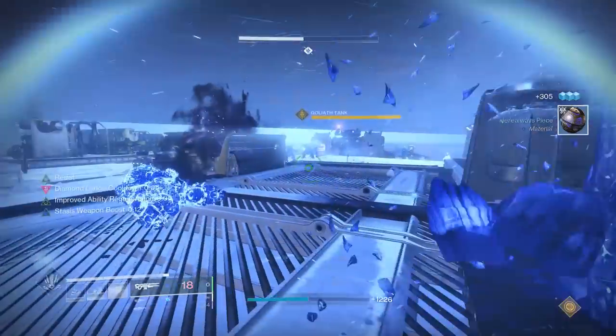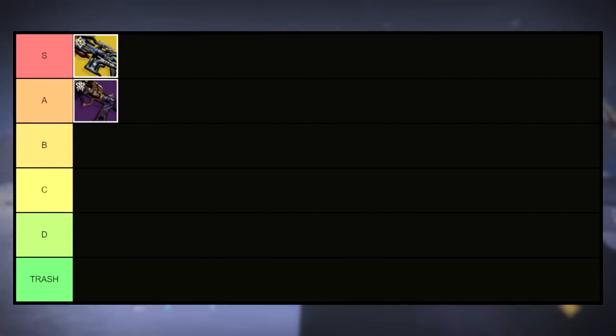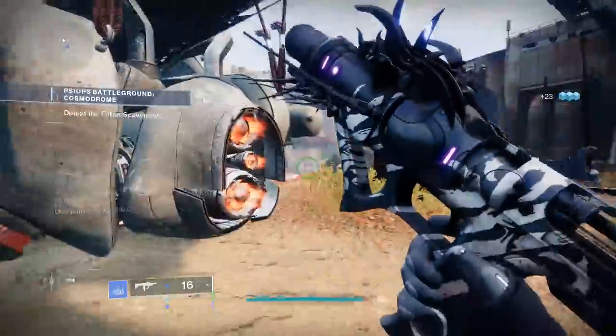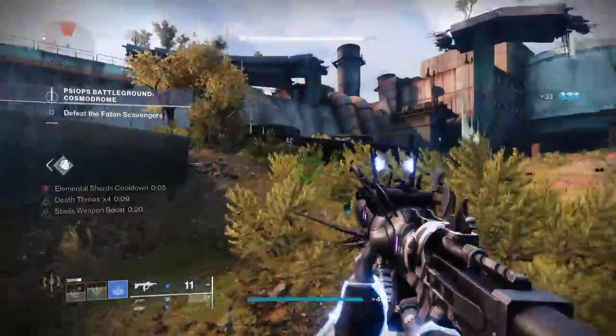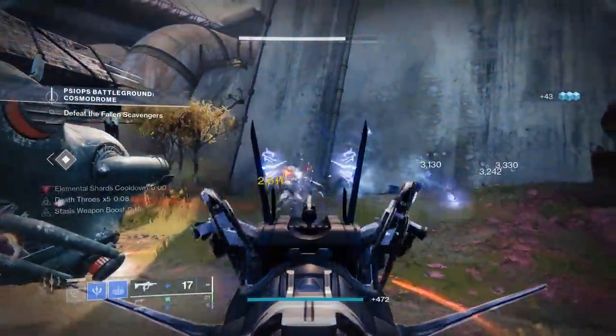Moving down a tier from Agar's Scepter, we have one of the newest weapons in D2, the A-tier Blood Feud from Plunder. I didn't really like this weapon at first, but after I crafted my own and paired it with a stasis build, I quickly changed my mind — after getting the right stat boost and perks, it felt phenomenal. This SMG is going to need a little love in the stat department, as range and reload could use a bump, but due to it being craftable, you'll be able to tweak it to your perfect liking.